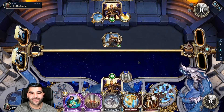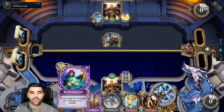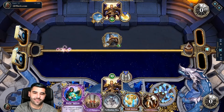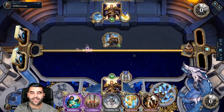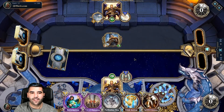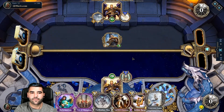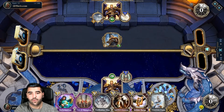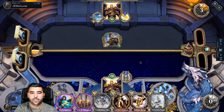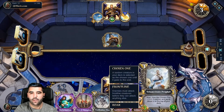I'm going to pick this at one health and one attack. End the turn, please. He's putting stuff back in the deck. Oh, this is not the Chosen One! Damn it! It's still fine — give it Ward and Frontline. I just need to be careful now because it's three/four so we can kill it.